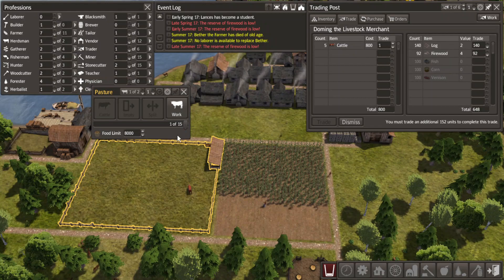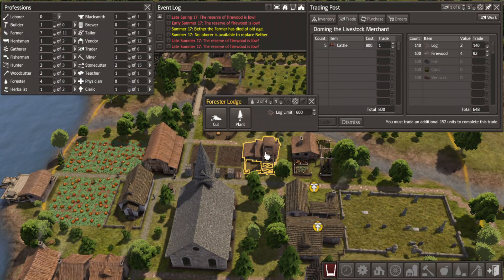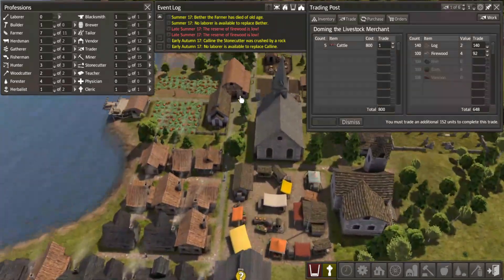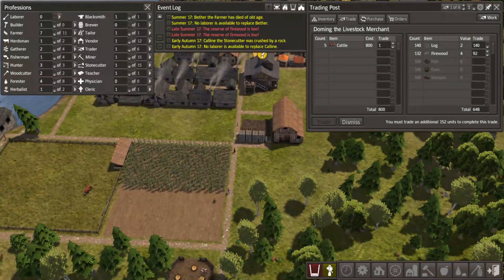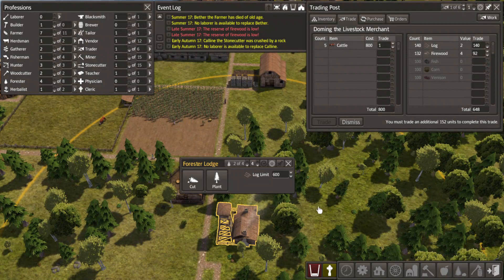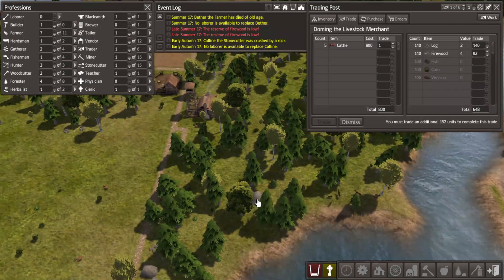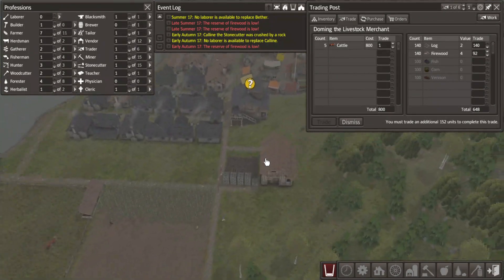For now, just leave it there. Let's build up at least ten in case some get sick and die. One person there is enough. How do you get crushed? That's a stupid question - I'm sure people die in that profession all the time.